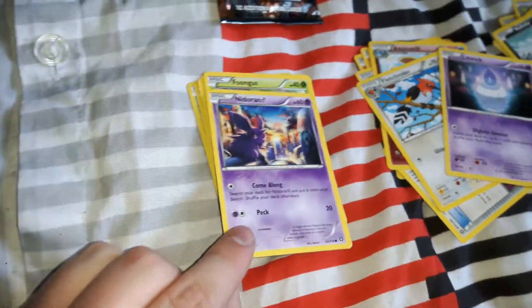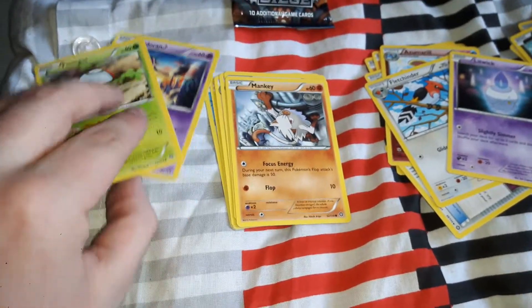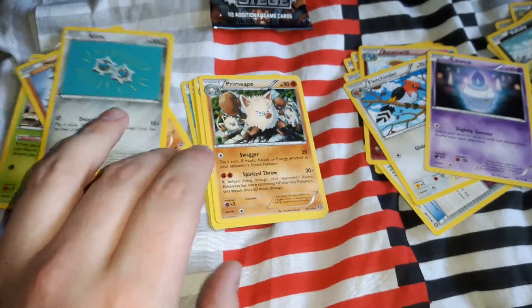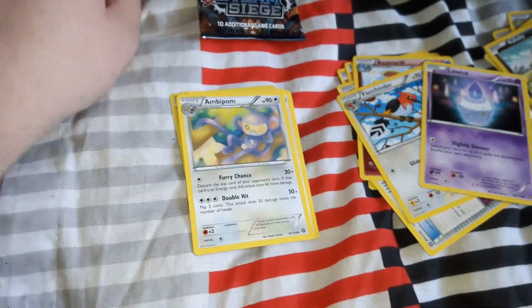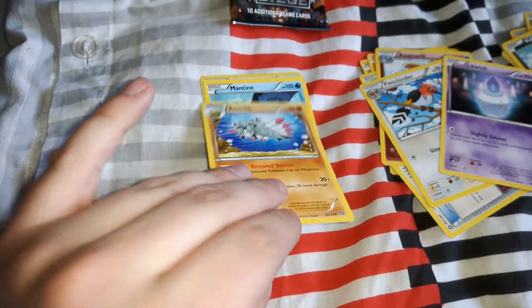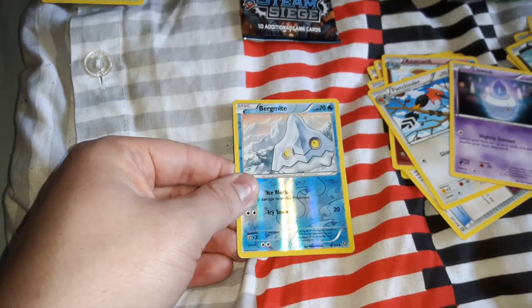Finally the last pack. We got Nidoran, Foongus, Primeape, Clank, Ambipom, Heracross, Amoonguss, Mantine, and a reverse holo Bergmite.